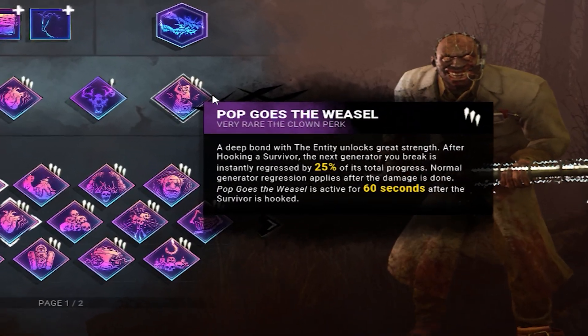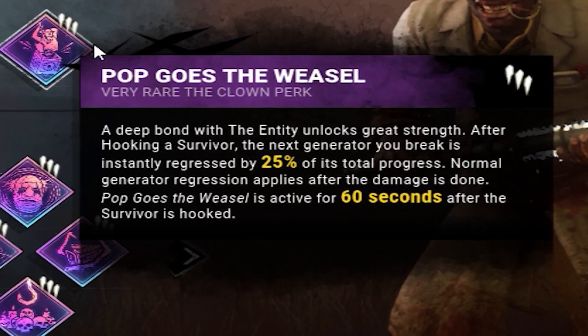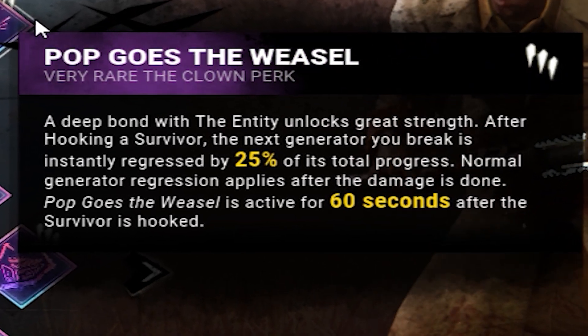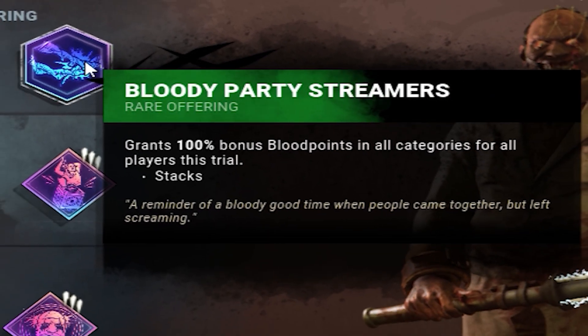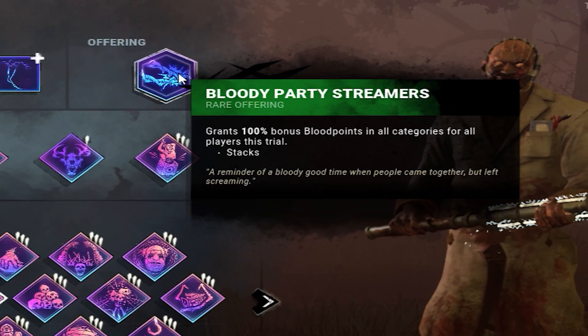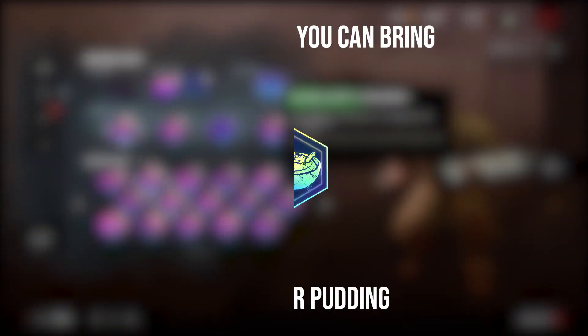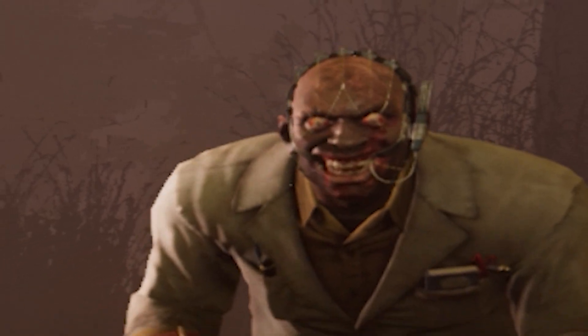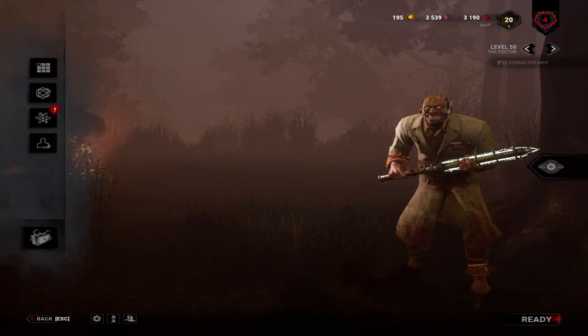Lastly, I'm using Pop Goes the Weasel to slow down generator progress so the match lasts longer, giving me more time to earn as many blood points as possible. I'll also be bringing some Bloody Party Streamers because I'm a generous person — why not just double the blood points for every player in the match? If you enjoy the video, be sure to give it a like, and without further ado, let's get right into our first match.